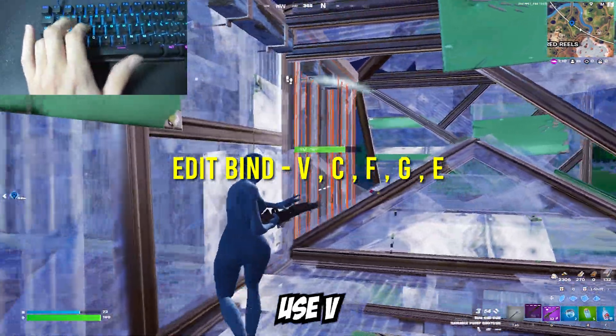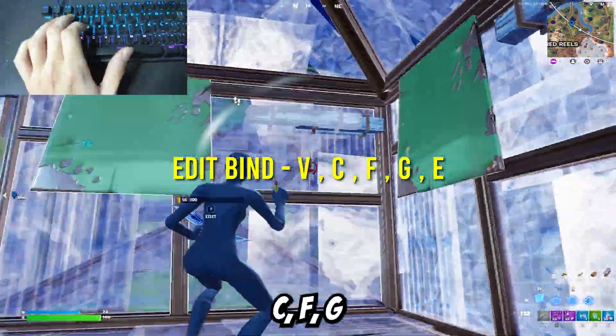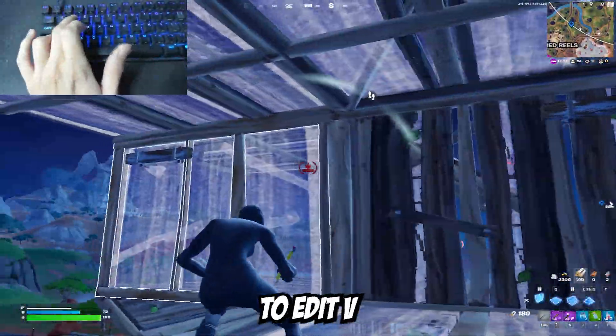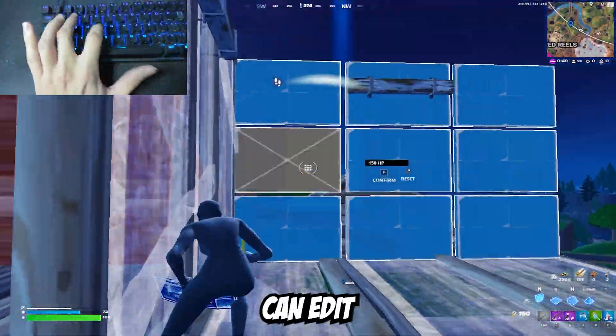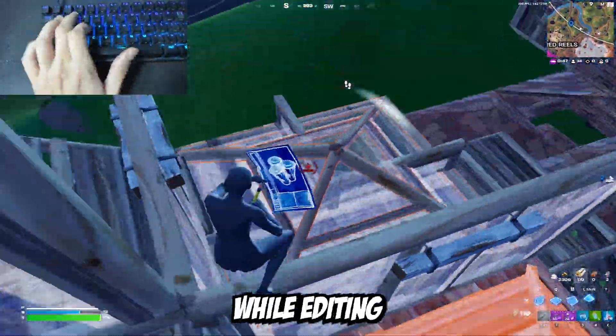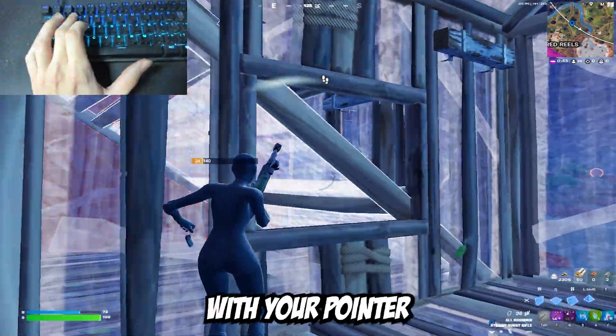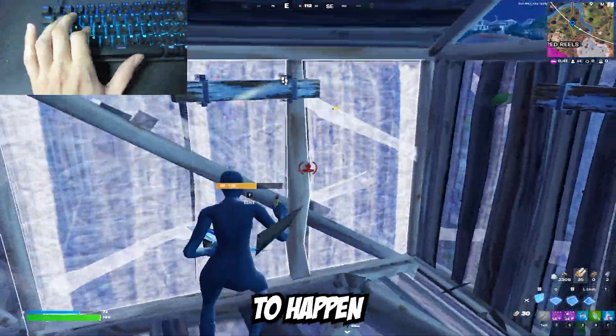For your edit bind, you want to use V, C, F, G, or E. V or C is going to be the most optimal because you're going to edit with your thumb, meaning you can edit and have full 360 movement while editing. F or G are good options as well, but if you edit F or G with your pointer finger, what's going to happen is while you're editing you can't move.